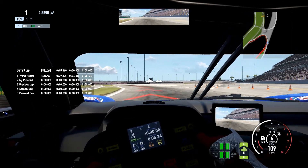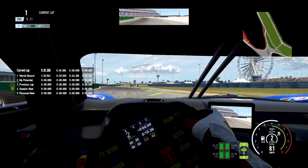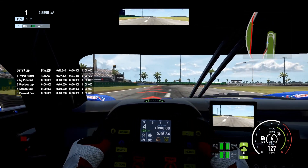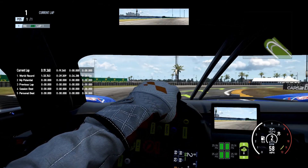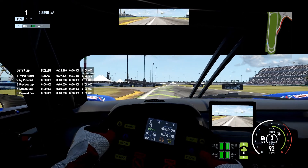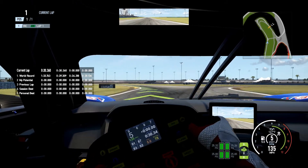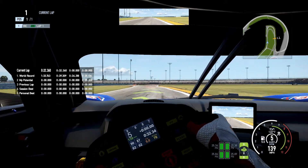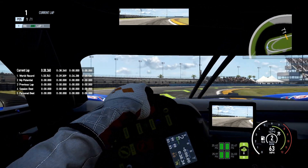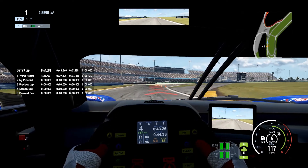With more downforce we should be able to brake later and get on the acceleration a bit earlier. What I've found with this car is that it loves to lock up, so you need to be very careful on the brakes. I do have ABS on, so I'm surprised it's locking up as much as it is — it doesn't do that in the LMP2. Braking about halfway through the cones and there's a lock up — not ideal, but we've got a really good exit.